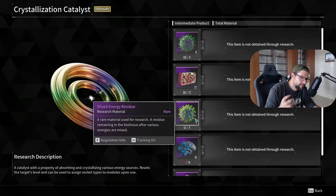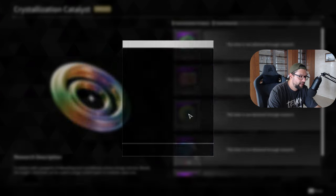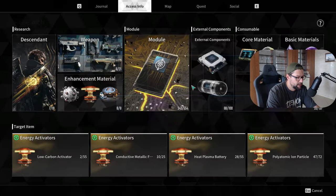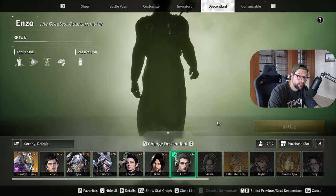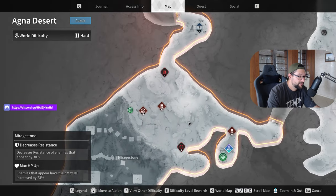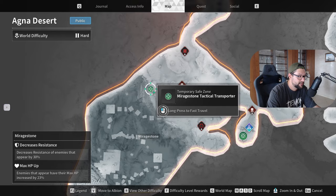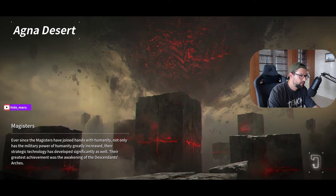The next material you need is the other type of bacteria — I call them bacterias because they look like bacterias — the mixed energy residue. This one you get from opening data storages. I highly recommend if you have Enzo unlocked, just switch to Enzo. I'll show you a couple of places where you can go back to the same place over and over again and check if there are any databanks available for you to open. One of the spots I recommend you check every time is this one in Agna Desert — this particular waypoint. You port in, you scan out, look for the sound. If the sound is there, you're good to go. Just look around and look for the databanks.